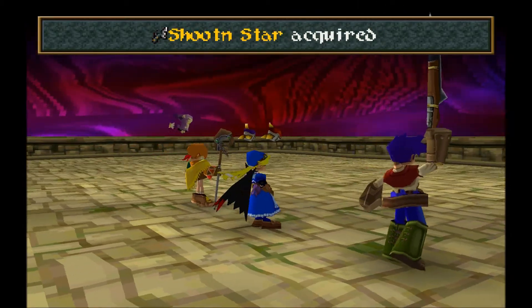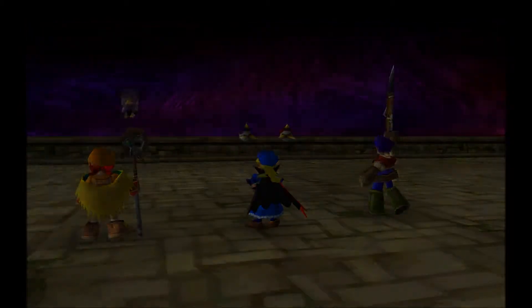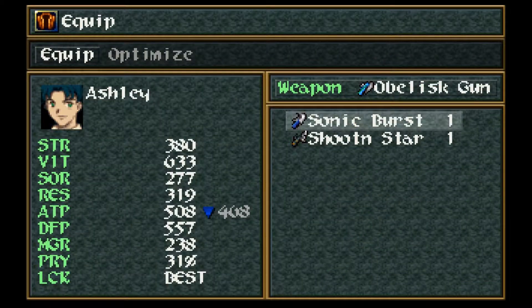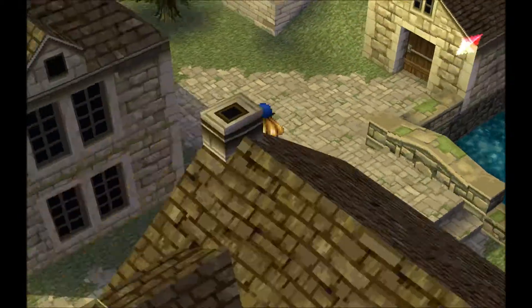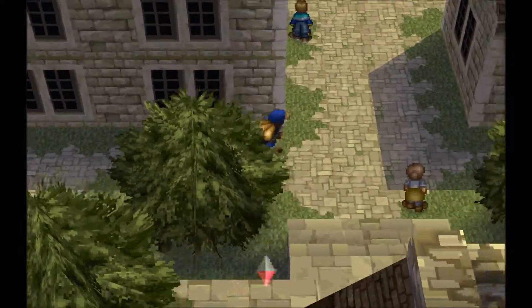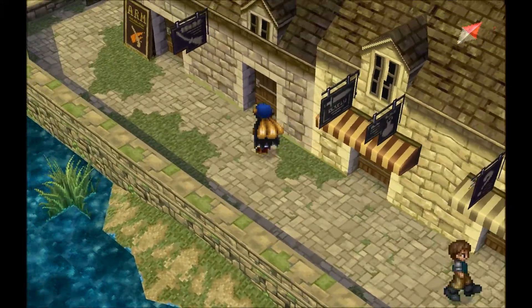At least it wasn't rough, and we get the Shooting Star — this is Ashley's best weapon in the game. Let's equip it on him since it's significant: almost 140 plus on his attack. Definitely worthwhile grabbing that.